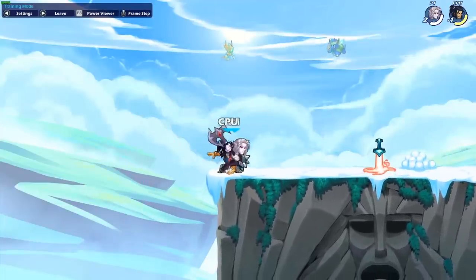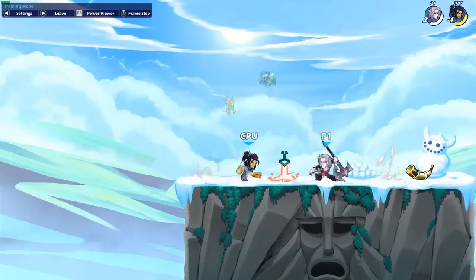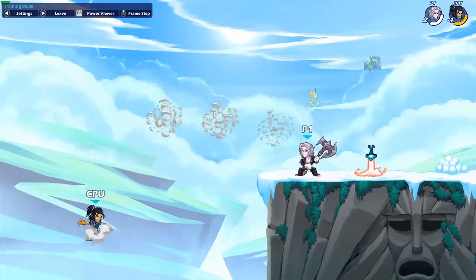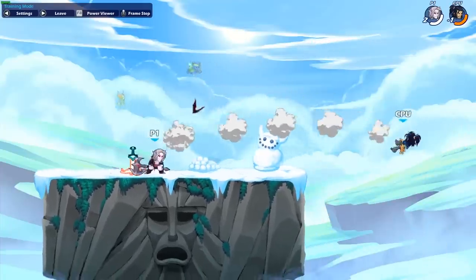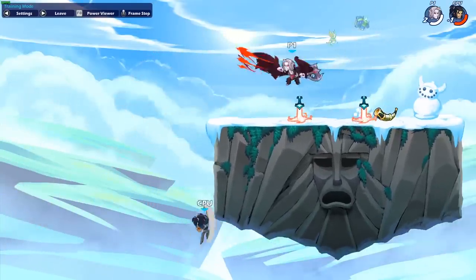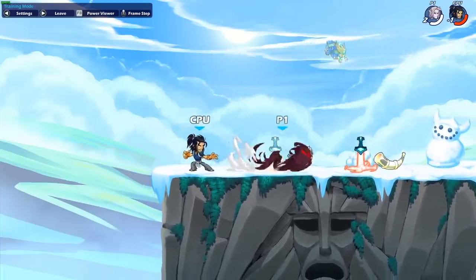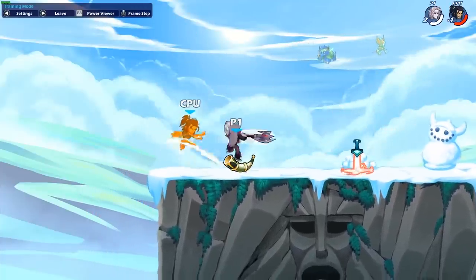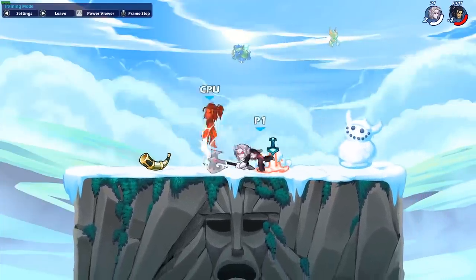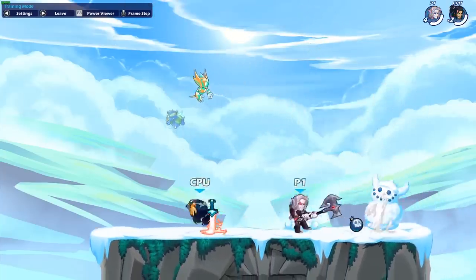Alright, down sig on the axe. It's a pretty safe move to throw out because unless they're gonna punish you from on top of you, it's kind of hard to come in there when you're throwing out axe swings like that. You don't get that third hit unless you actually hit them with it. Pretty cool. Alright, neutral sig — this one is actually really fun to use because it comes out fast. It's kind of like Jala's axe neutral sig in that it hits the same hitbox. If you hold it, it doesn't really do anything different. Alright, that's the axe.